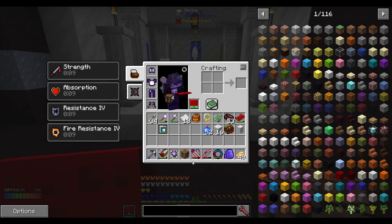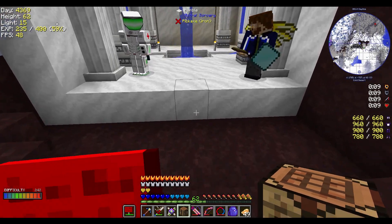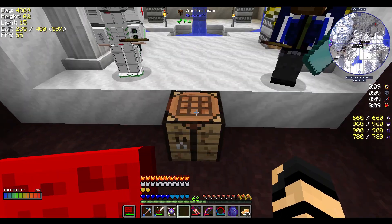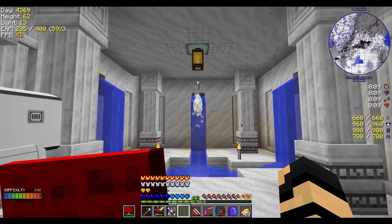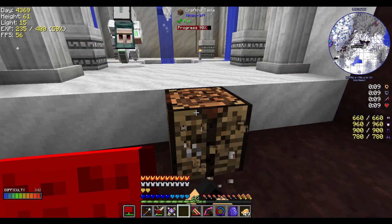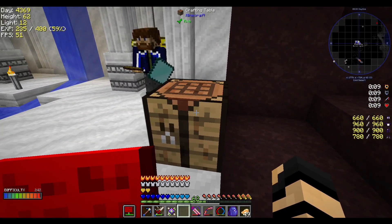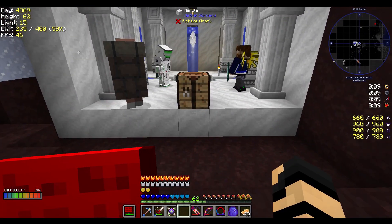Step one for astral sorcery is to start with an astral tome. If you haven't, you're kind of stuck, but you can make one — there's a crafting recipe. It says luminous crafting table, but you can always craft one on a regular crafting table that's being highlighted by one of these crystals. There we go — you can see the little ray of light going onto it. I'll be providing the sound effects for this video, by the way.